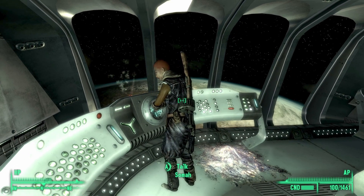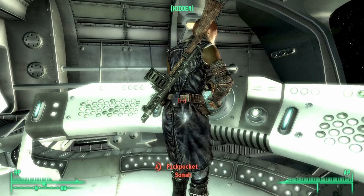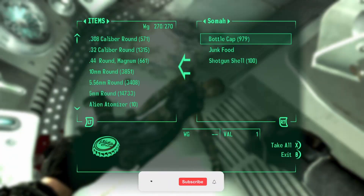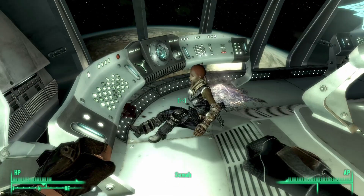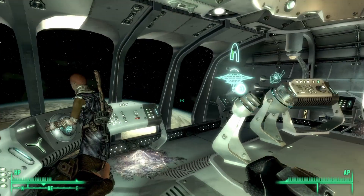Now what you want to do is knock her out. And once she is unconscious, simply go and just take your caps back. Eventually she will regain consciousness and she will be none the wiser of what has happened.